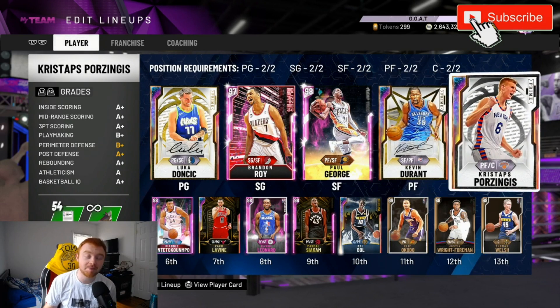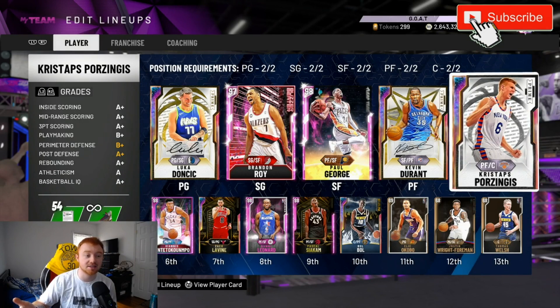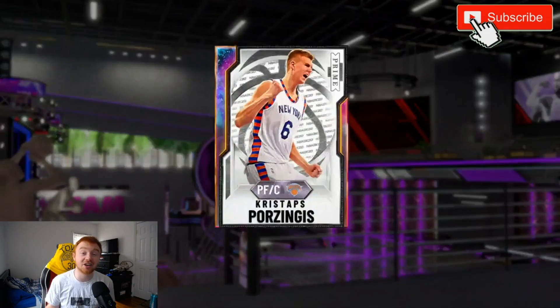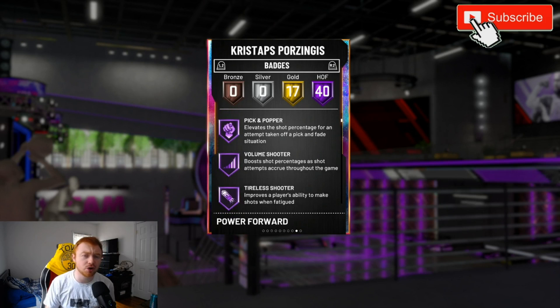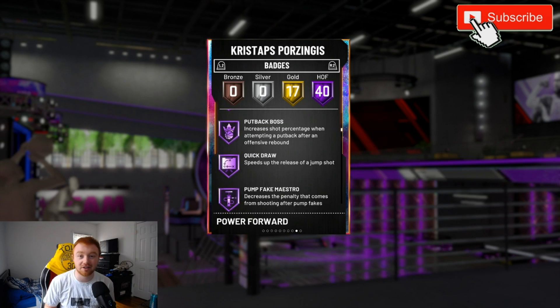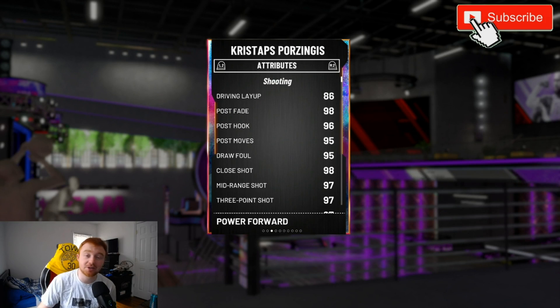At your five position, you want to make sure not only do you have a big body in the paint for defense — guys like Kareem, Ball, Taco Fall can all shoot — but you need to make sure your center has the ability to shoot the ball. They don't necessarily need range extender, but if you go up against somebody running a zone or somebody really toxic, range extender is your best friend on a big man. Outside of that, make sure they have quick draw, can shoot at least a little bit, and can do post moves.